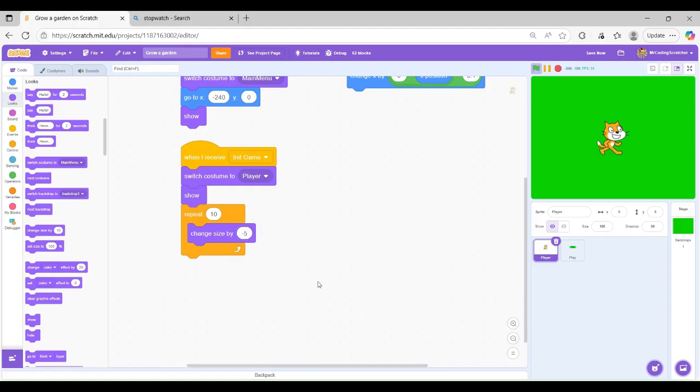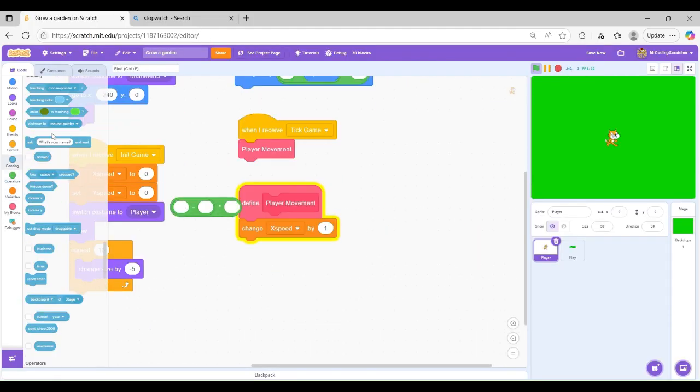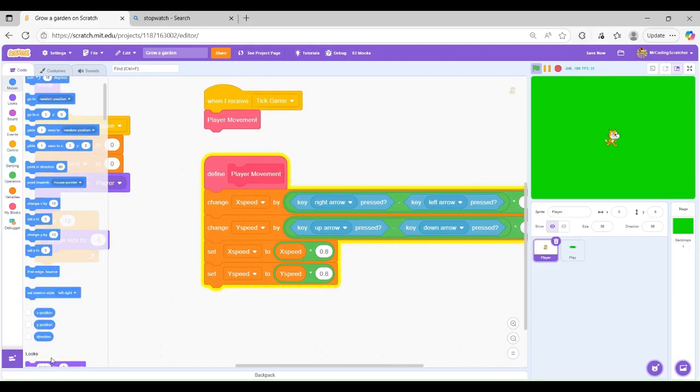Since the Grow a Garden map was pretty small, I kept it to be non-scrolling so it would just be easier for me. After adding the shop, this is how the game looked like.